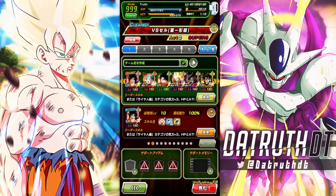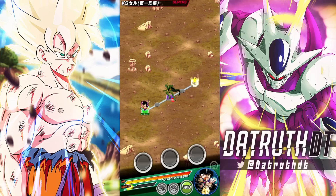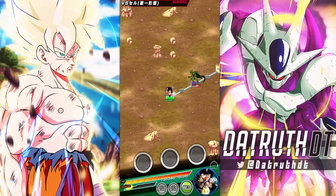We can run him on Yamcha's team. Yamcha's one of the best characters in the game for this fight. My idea would be LR Super Saiyan 4 Goku in slot 1, and then name it Goku in slot 2. Exactly like that.